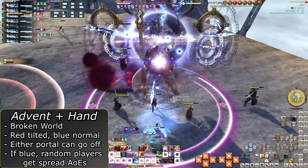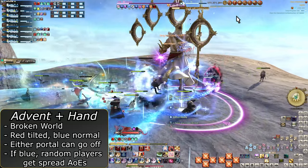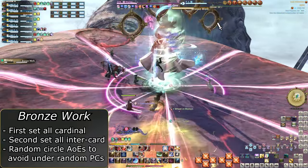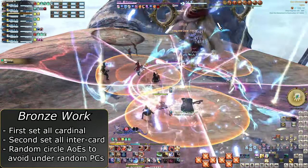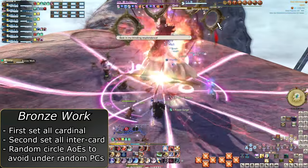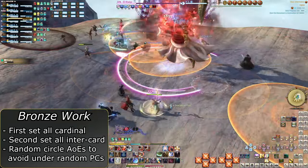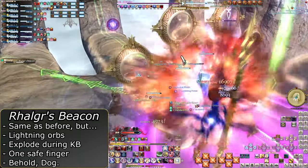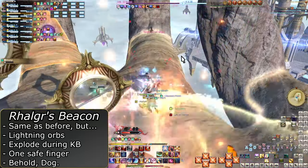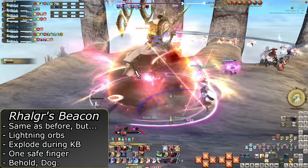Anytime he doesn't pull a Chris Redfield, a bunch of players will get AoE markers around them. You have a lot of time to adjust and spread out, so don't panic. Only one mechanic remains — Bronze Work — which is just basic cardinal then intercardinal AoEs. Dodge the first, then dodge into the first AoE to dodge the second, and be wary of puddles that some players will be dropping. Any further Railger's Beacons will come with lightning balls. Only one finger will be safe; all others have lightning orbs, so check where the lines go and make sure there are no lightning orbs. Then mechanics will repeat with no further additions.